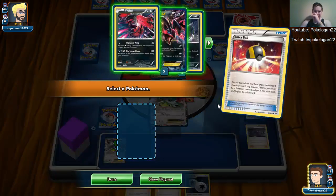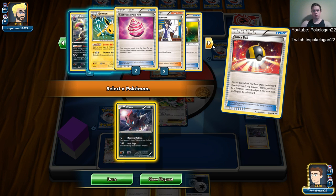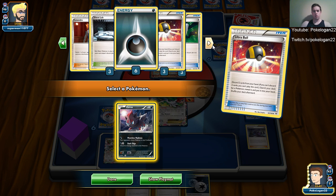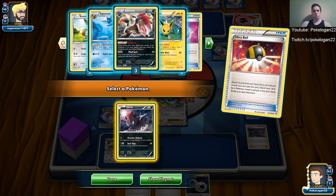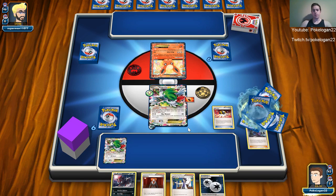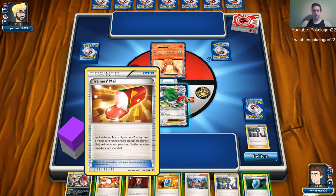One Zoroark is prized, one Lysander's prized. We just ditched two, we have two Sycamores — discard one in hand. Three Darks prized — those are our prizes. So via seeker, three dark energy, Lysander, and a Zoroark. That's really not that bad. The dark energy acceleration is going to need to be really good — that's the only reason we have the Max Elixirs, to try and accelerate. I'm going to Sycamore and see what I get.